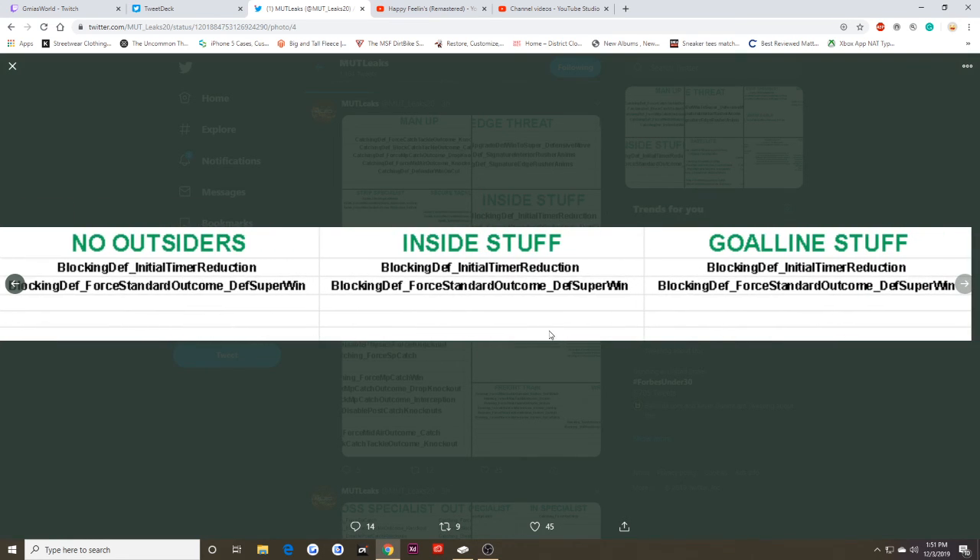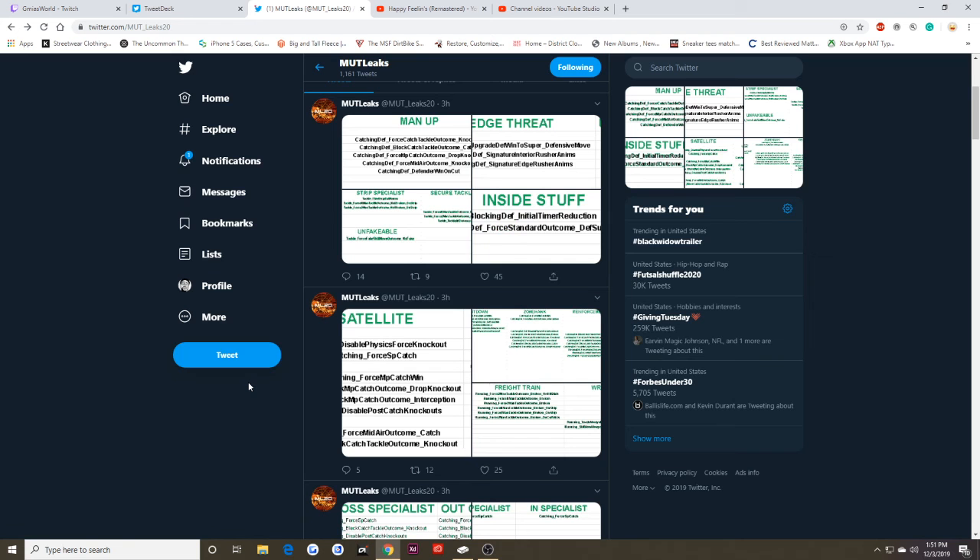No Outsiders, Inside Stuff, and Goal Line Stuff each give a timer reduction and force a standard outcome. Inside Stuff and Goal Line Stuff work the same way. That's basically what these abilities do, so now you know what you're buying for your players.